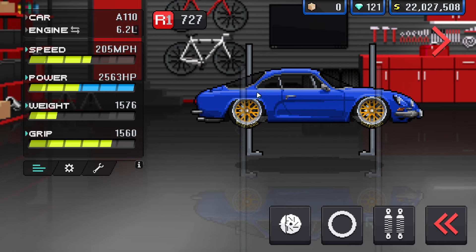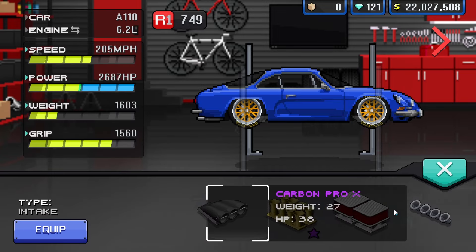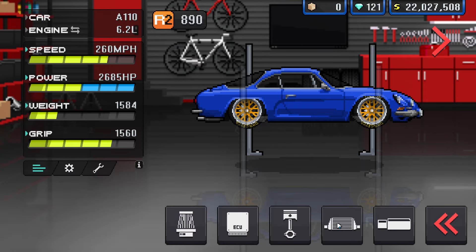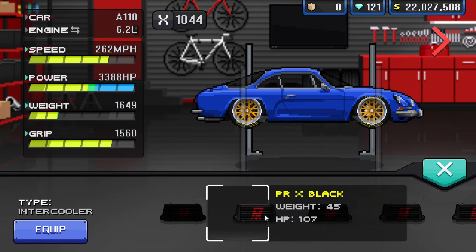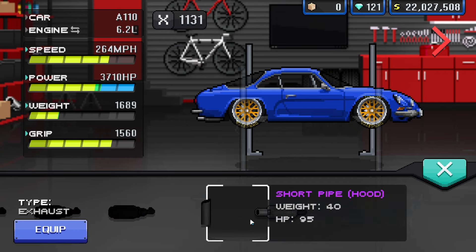Lower the car — you want to put it to negative 4.5 inches. For the intake, you want the VX open intake. For the ECU, just max everything out to the point that you can't max anything out anymore. For the exhaust, you want the Hood X exhaust — the standard one.